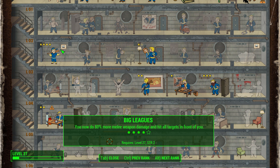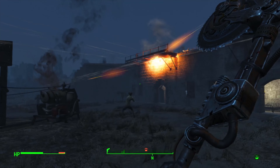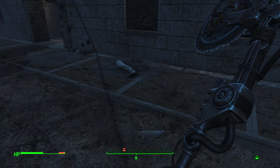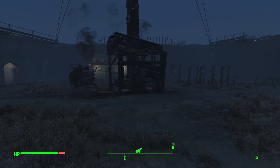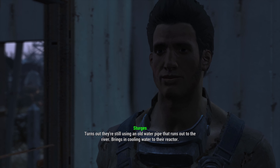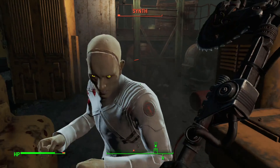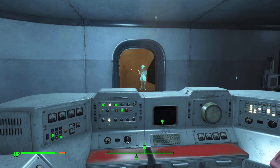We find a random person in the armory — okay Todd, fair enough. We get the artillery set up and test fire it; Ronnie is very happy. We level up and take Big Leagues rank 4 — 80% more damage with melee weapons, and we can now attack all targets in front of us. We speak to Preston, call back to the Castle, and Ronnie warns us the Institute is preparing to attack. When they do, they fail to realize bullet holes aren't good for them — we stay inside the castle walls as they get whittled down.